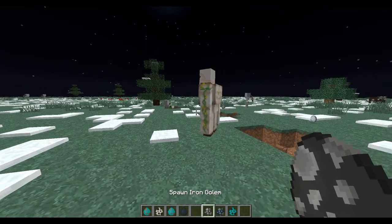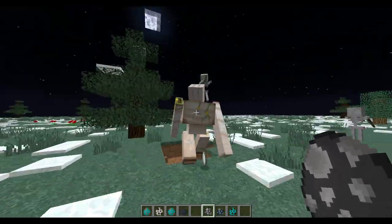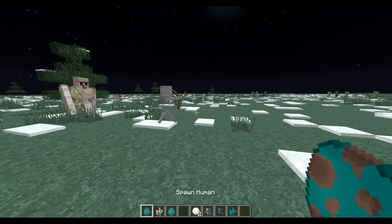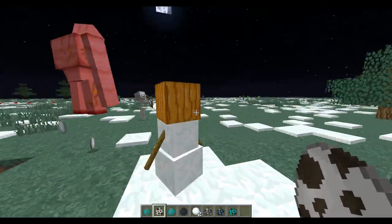You can also spawn an iron golem without needing the iron and pumpkin setup. There's also a snow golem spawn egg available.